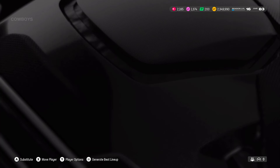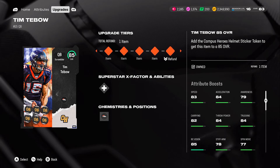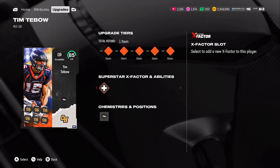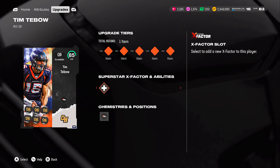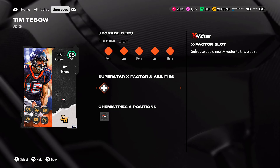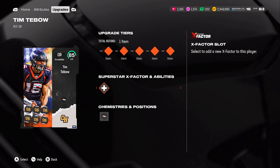One of them is this Tim Tebow. In previous years EA usually gave us Tim Tebow for free and those cards were horrendous. But this Tim Tebow — I don't even have abilities on him — and just the other game I almost got sacked, he let the ball off and made the pass to the player. I could not believe it. I thought it was going to be underthrown, but nope, still got the ball to the player.